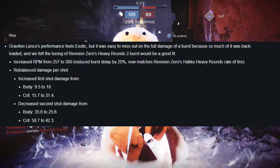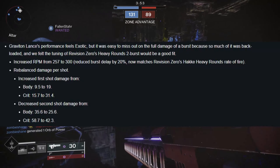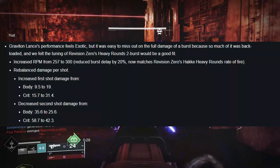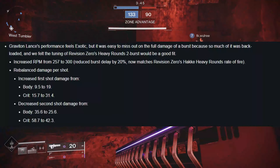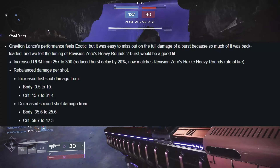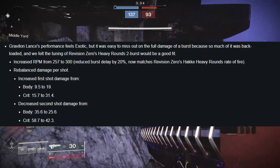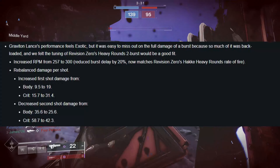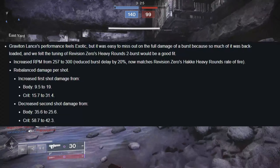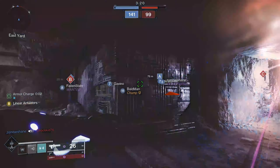A lot of people were worried about this change, but I think it's a welcome one. You're getting an increase to rounds per minute, and the rebalance between first and second shot damage makes the weapon more forgiving inside of PvP. Before, you always had to hit your crits — if you didn't, you'd lose so much damage. That second shot damage was what made it feel so powerful, but it wasn't forgiving whatsoever.